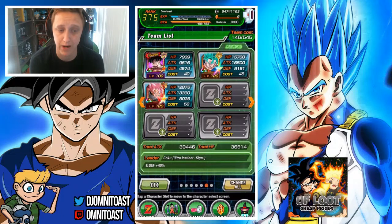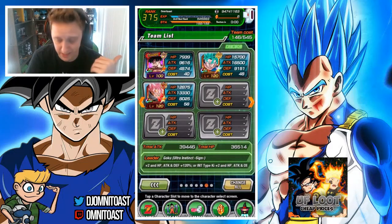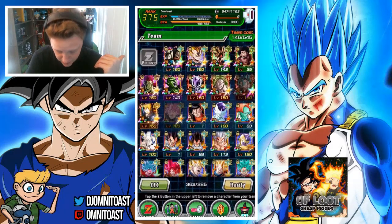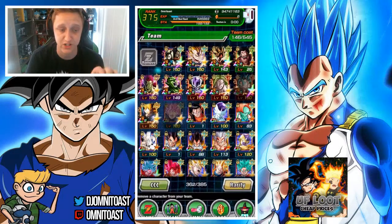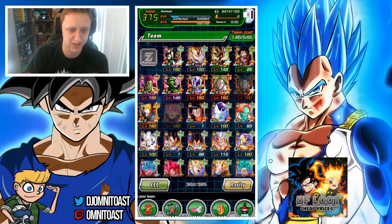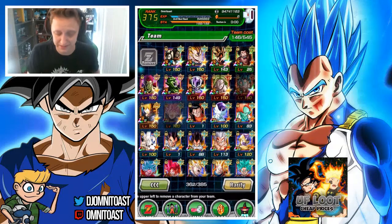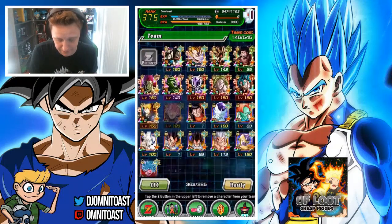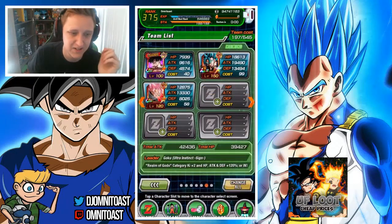The only LR I'll mention for this team is All or Nothing Super Saiyan God Super Saiyan Vegito. However, I just realized I can't put him on this team because TEQ Vegito Blue, PHY Vegito Blue, and LR Vegito Blue all can't be on the same team. So I'll be using my LR Vegito Blue since it's the stronger option.